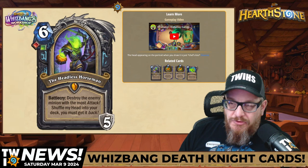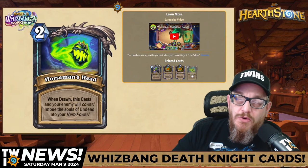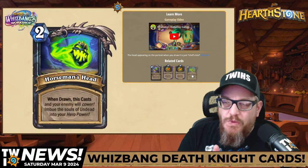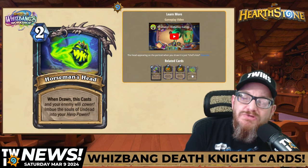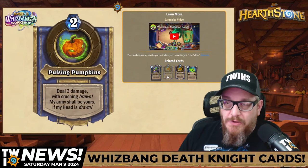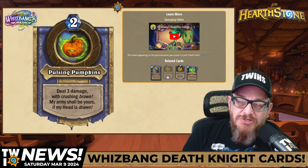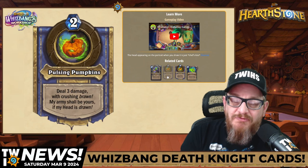So what'll happen is, you throw this down and then Horseman's Head comes in and goes into your deck. When drawn, this casts and your enemy will cower — imbue the souls of undead into your hero power. Before the head goes on, your hero power is this: Deal three damage with Crushing Brawn. My army shall be yours if my head is drawn.